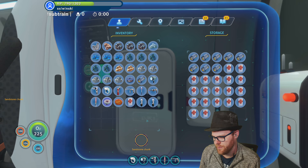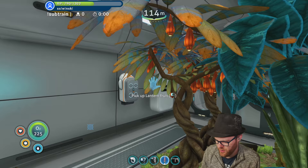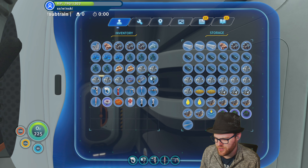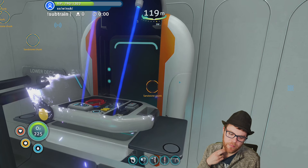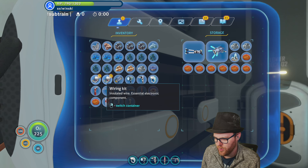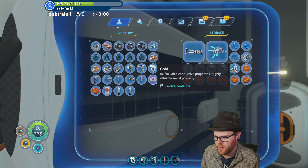I only have two waters, which isn't a big deal because this provides - it's gonna cure my thirst anyway. Maybe I'd like to leave with two more waters. So much silver, my god. Let's make a wiring kit just to get rid of some of the silver - we'll make two. And then the glass can go in here because I don't need it in my inventory. The quartz - put the salt there.